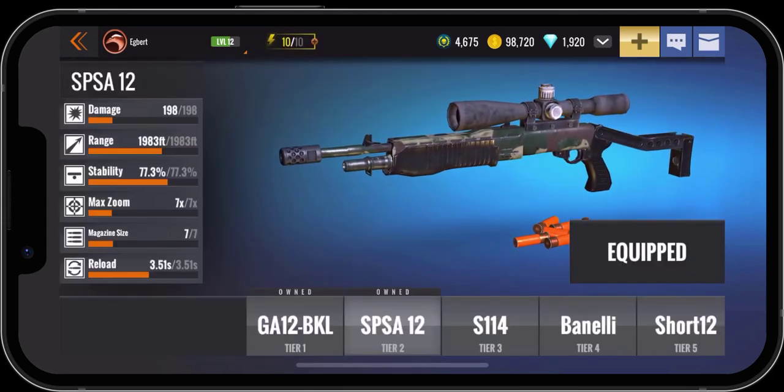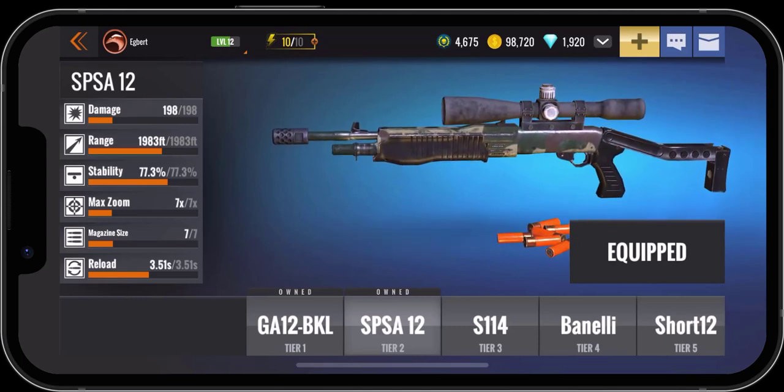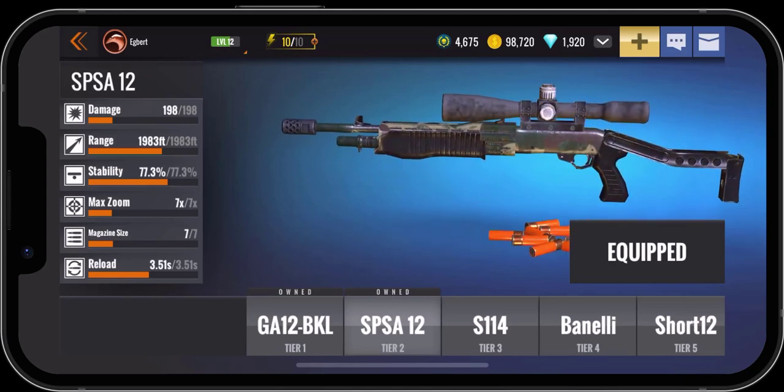I have the SPSA 12 already equipped, so I'm going to use the back arrow next to my name. We're not going to worry about mods — I don't have a bonus weapon, I don't have bonus gear. I already know that this is an account that's just a little more than a week old. It's a very new account and it's kind of comical going into one of these events when you don't have all of the gear, weapons, and upgrades needed for proper bonuses.